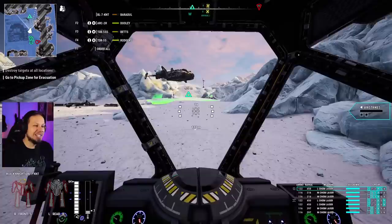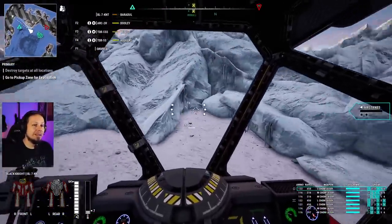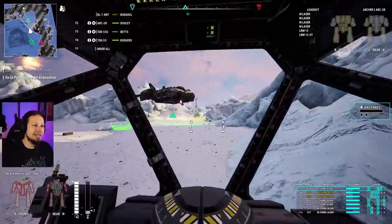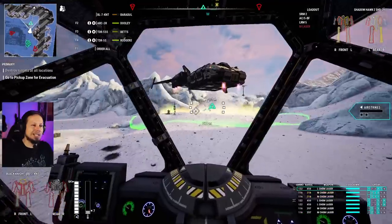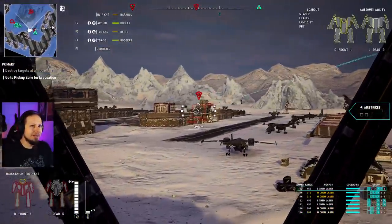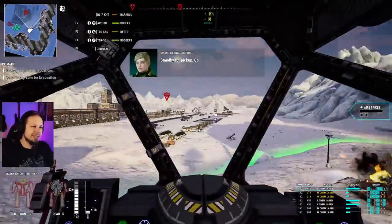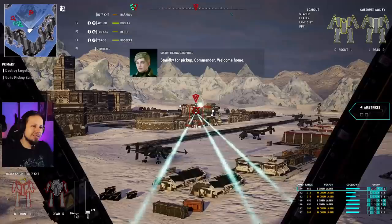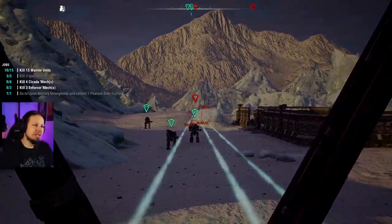We also have a Shadowhawk. Let's go — hey awesome. Shooting some LRMs. Let's go. Could have taken Irby down — whatever. So that is part of that mission. We're gonna get some extra Cantina reputation as well as another item — actually this mission might not give us an item. Maybe it gives us a bit of money.